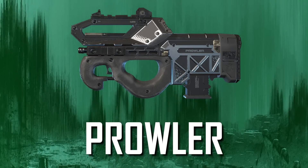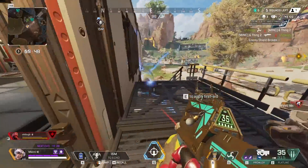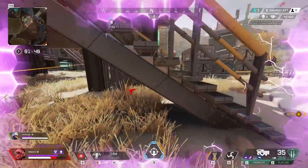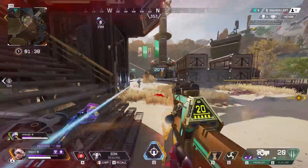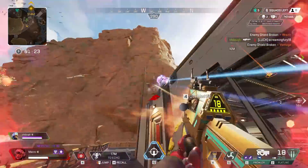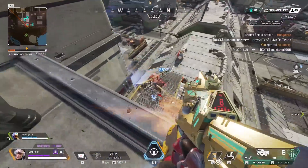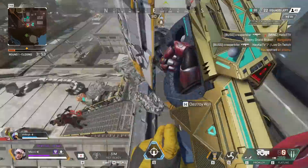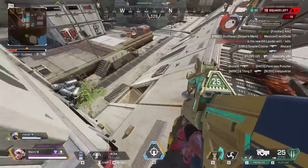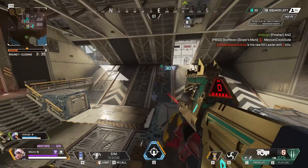Up next we have the Prowler. The Prowler is in a strange place. On one hand, its hipfire accuracy is hilariously good, and in close range it absolutely melts opponents. But on the other hand, so do other SMGs that don't have the burden of being a burst weapon. Unlike the Hemlock, the Prowler's burst fire rate is so fast you hardly notice, but it does have issues from the mid to long range game. If you're going to just play in close range, shotguns exist. The only buff I would give the Prowler is a slight recoil reduction when aiming down sights, so it can hit things from further than 5 feet away.